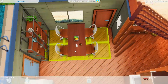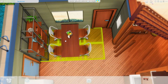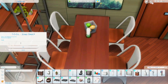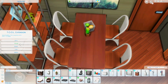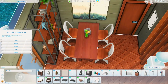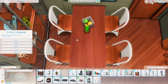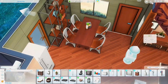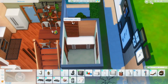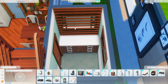Na galeriji će biti, moći ćete da je vidite i tamo ćete vidjeti šta sam koristila od dodataka. Ovdje ima Eco Lifestyle, čini mi se Tiny Living, Island Living i slično tome. Ono što sam pronašla za sveću, to jest ovaj nosač za sveću, je savršeno i nalazi se baš sa Island Livinga. I ovdje sam dosta koristila Tool Mode, kao što sam već to spomenula.